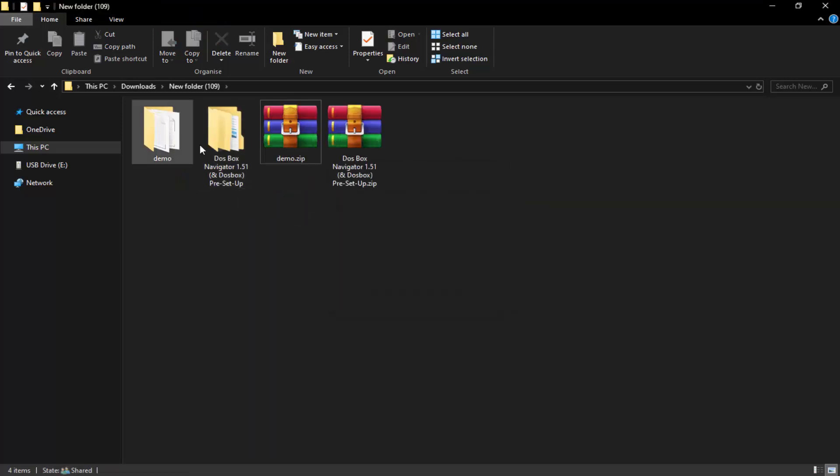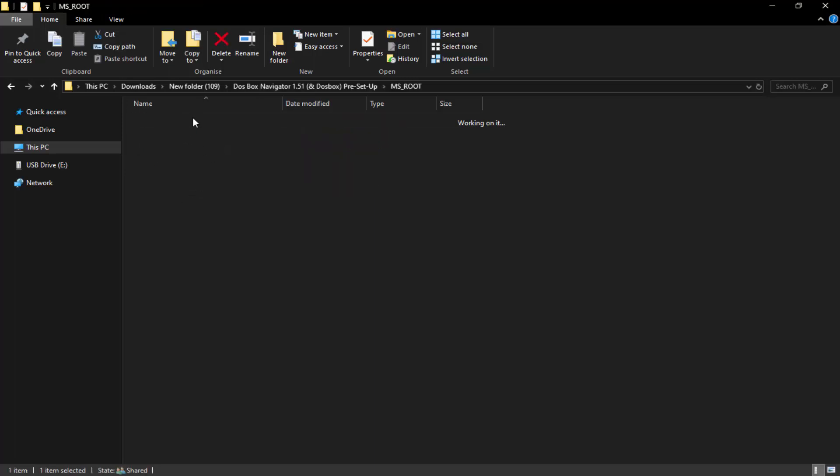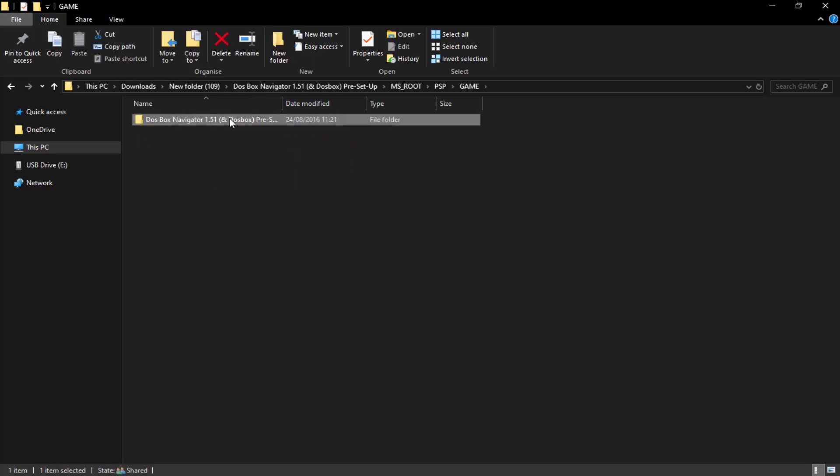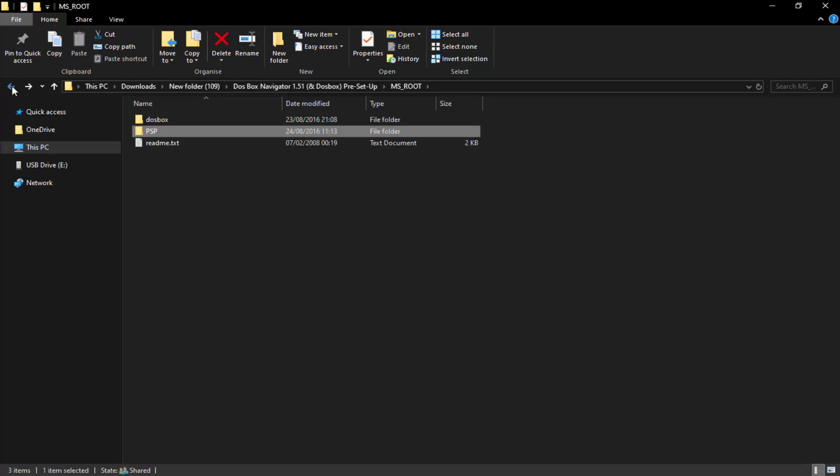We've got the emulator we just downloaded. What you want to do with the emulator is get the zip file, right click it, and select Extract Here. Wait for it to extract - it should only take a few seconds. Then get your demo game, right click it and extract it. If you don't have any game you can find them on Google in about five seconds - just type in DosBox games.